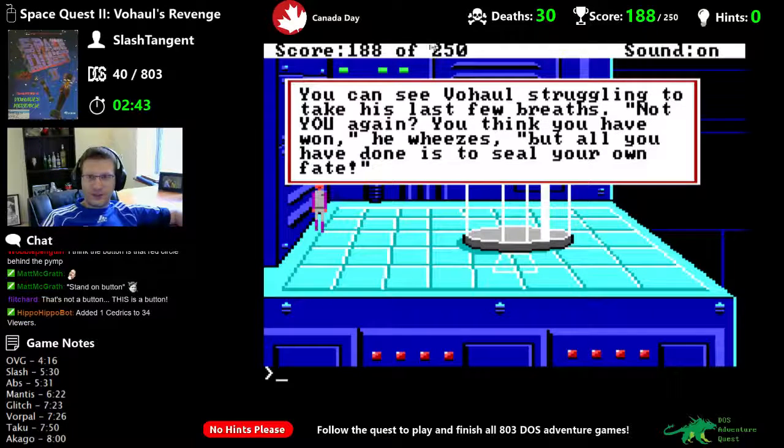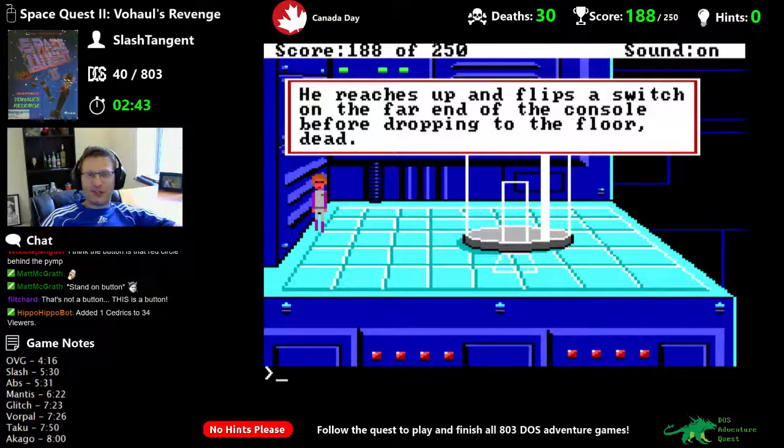You can see Vohaul struggling to take his last few breaths. 'Not you again — you think you have won,' he wheezes. 'But all you have done is seal your own fate.' He reaches up and flips a switch on the far end of the console before dropping to the floor dead.